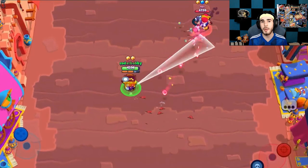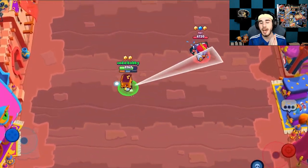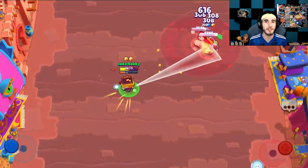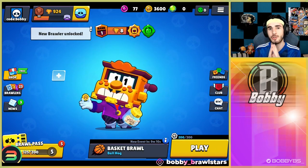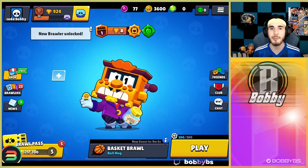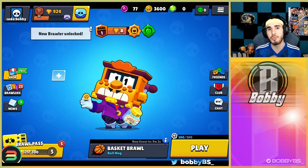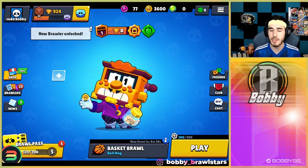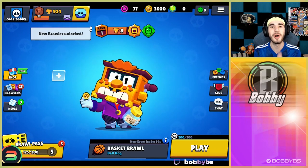This is exactly what Grif excels at, and I do expect him to make an absolute statement in modes like Gem Grab where you're going to be seeing a lot of midrange brawlers. As for throwers — I don't have gameplay of Grif against them, but this is just not going to be a fun matchup. You have no way to hurt throwers and they have every way to hurt you, unless you break the wall they're hiding behind with your gadget. But even then, they'll just find a different wall. If you think you're going to face a thrower, do not queue up as Grif.